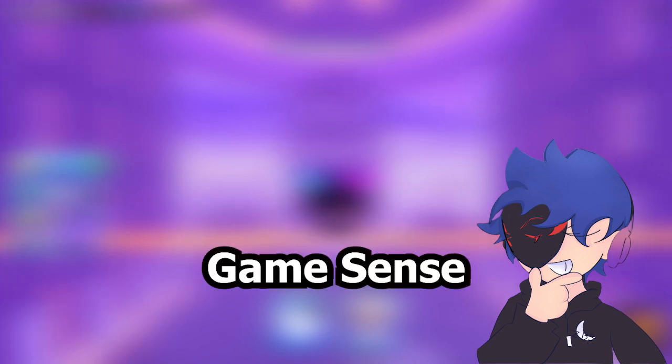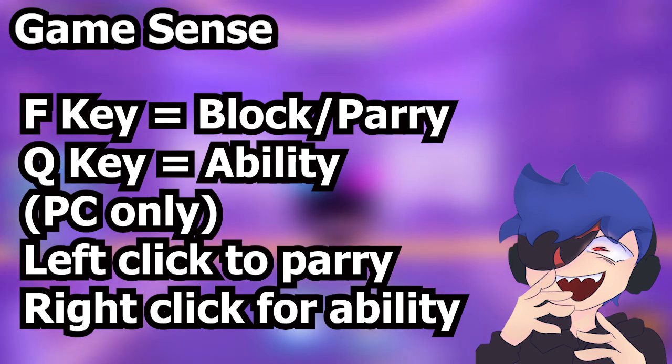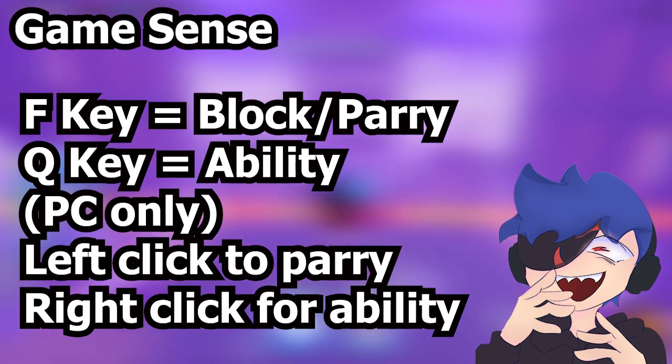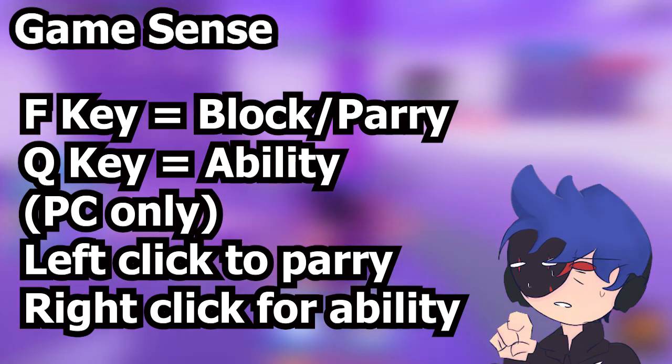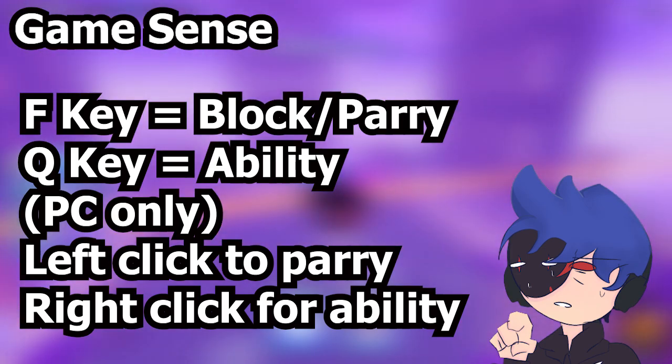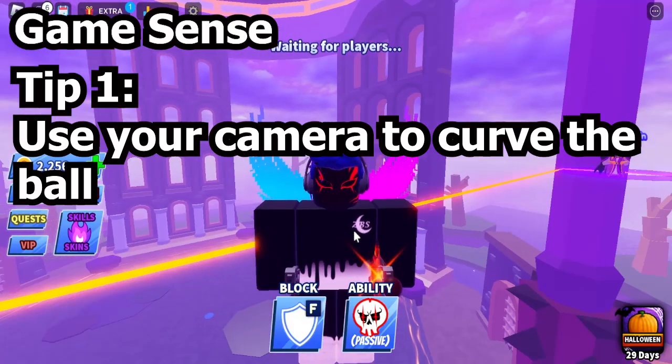The first thing you need to know is your general game sense. We have the F ability, which is your block ability or your parry ability, and your Q key for ability. Or if you're on PC, you can use your left click for block and right click for your abilities. You can actually use your camera to curve the ball.